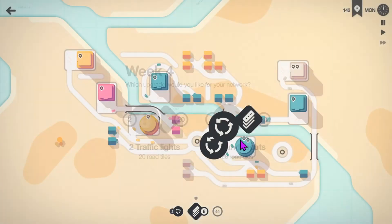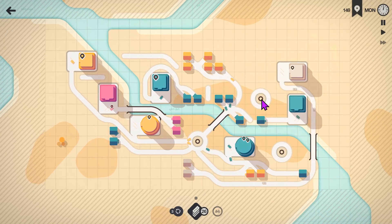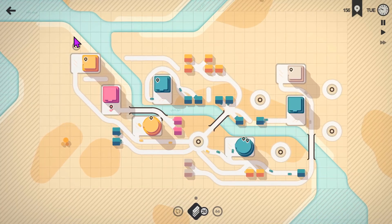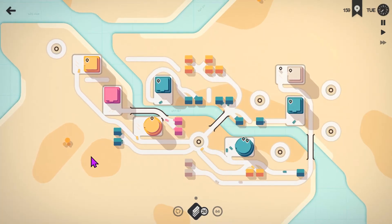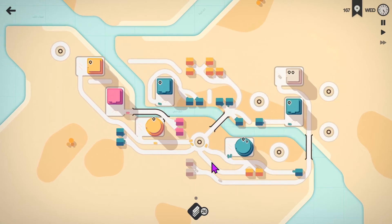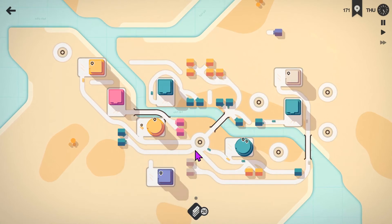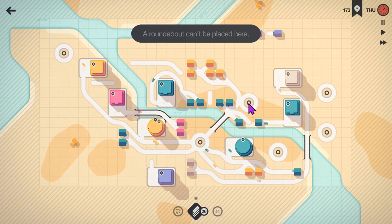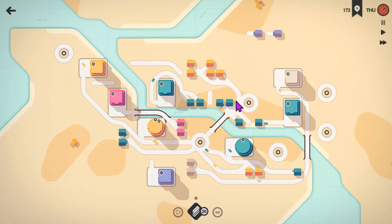Traffic lights or roundabouts — again we'll take the roundabouts. We're going to start using up some more places where we don't want buildings to spawn. For now we don't really want anything spawning down here or up here either. I know I could use road tiles to do that but I'm quite happy at the moment. We're going to need to get these guys down here I think.